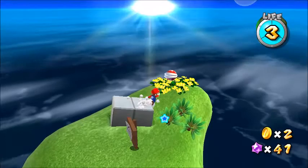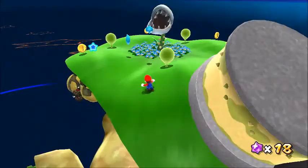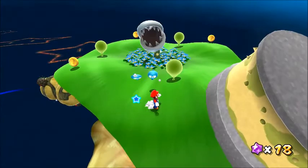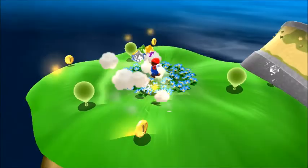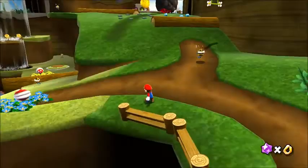The piranha plants are found in these galaxies. When you approach one of these carnivorous plants, they'll try to bite you, and they're super easy to take out. There's also this big purple piranha plant with a spiny stem. Instead of biting you, it will slam its head down, then you can just jump on top of it.